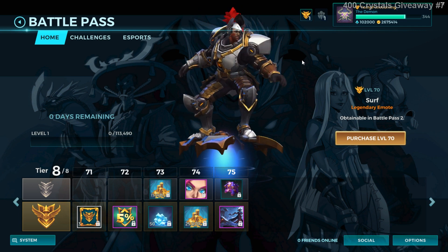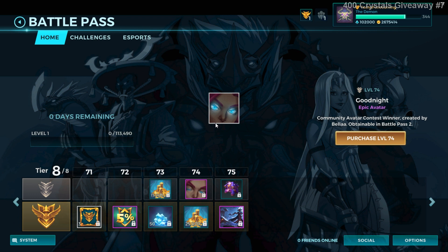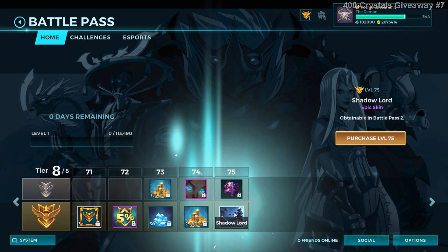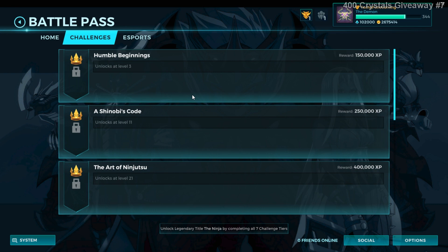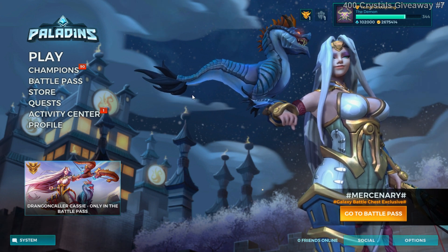In tier 8, in the free section you get one more avatar at level 74, and level 75 gives you a diamond chest. In the paid section, level 73 gives you 50 crystals and level 75 gives you the last skin — the final skin. Those are the challenges which will be unlocked as soon as we start playing. Thanks for watching, please subscribe to my channel.